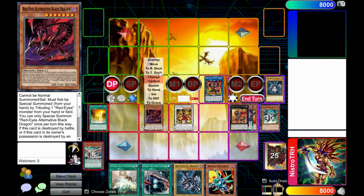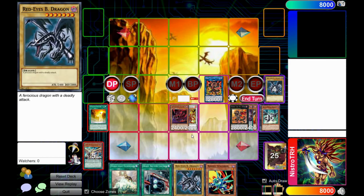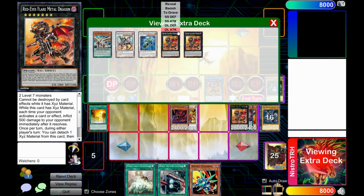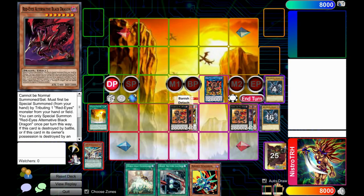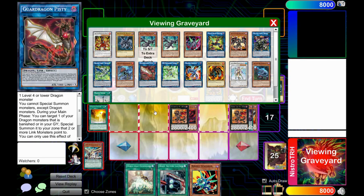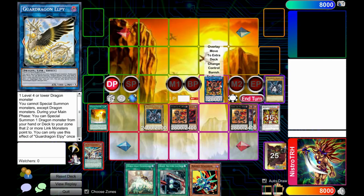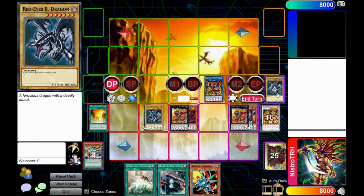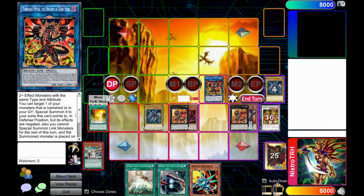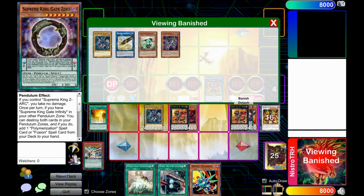Red Eyes Alternative Black Dragon can overlay with Meteor Burst — summon Alternative by sending Red Eyes Black Dragon to the graveyard, then go into a second Red Eyes Flare Metal. If you know what Red Eyes Flare does, it can detach to bring Red Eyes Black Dragon back from the graveyard. Darkness Metal can also special summon a banished monster to the zone it points to — which is why banishing with Malefic Red Eyes earlier was so important.